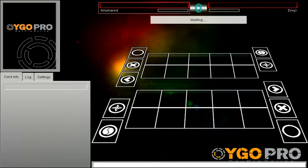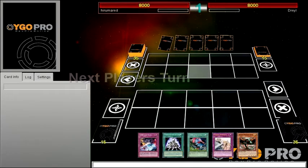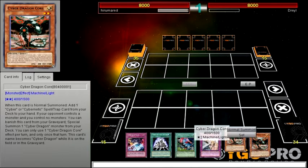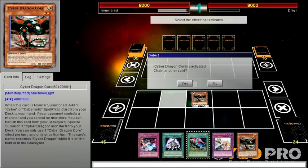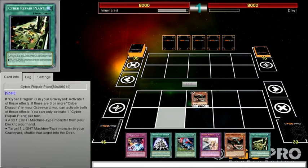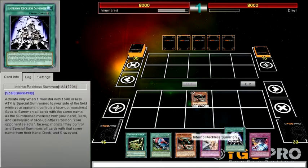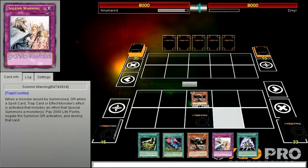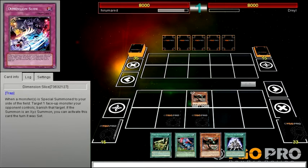Drail Cyber Dragon power, first to go. This hand is not half bad if I don't say so myself. Would you like to use Cyber Dragon Core's effect to add a Cyber Repair Plant to your hand? Hells yeah. Let's just set Dimensional Slide and Solemn Warning — Solemn Warning wins games — and end turn, hopefully.